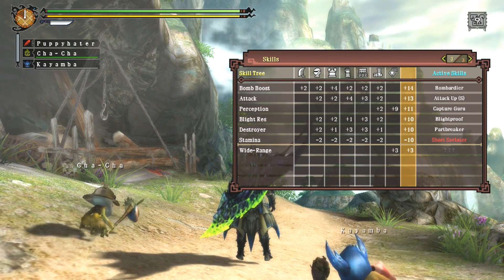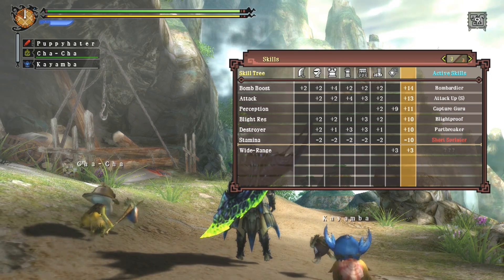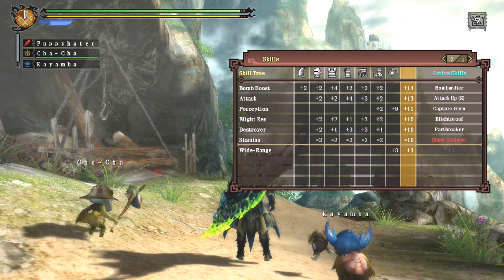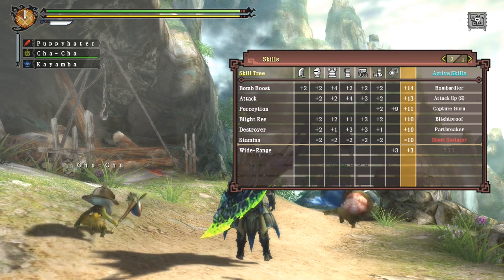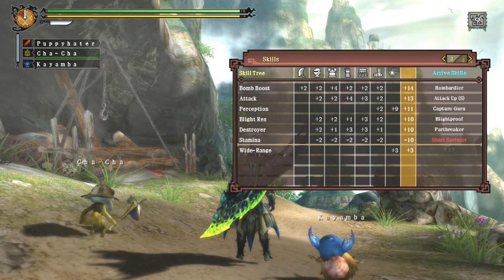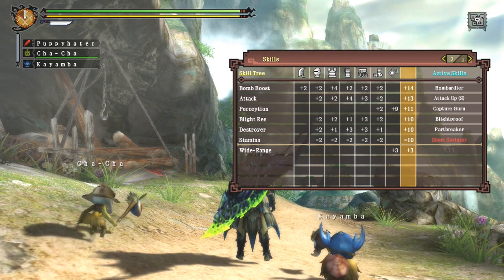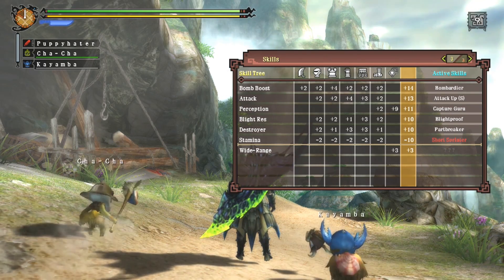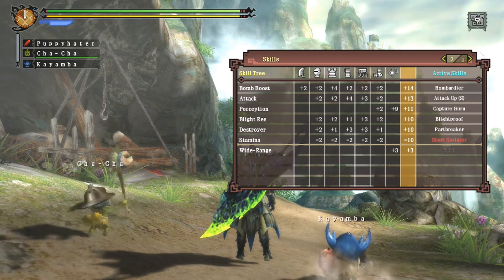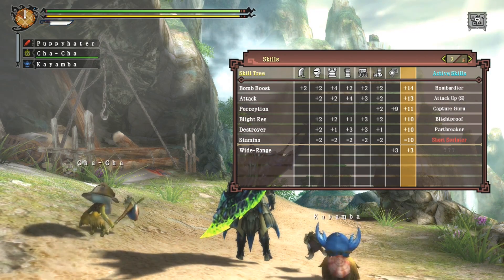I've got other skills as well. Bombardier powers up explosive damage from slime or barrel bombs — I like using slime weapons so I find it handy. I have Attack Up Small which adds to your attack slightly, and Capture Guru which makes it easier to tell when a monster is ready to be captured. There is also a skill in red text: Short Sprinter — that's a negative skill. All armors have a negative skill, but you can counteract it with the right gems or armor.